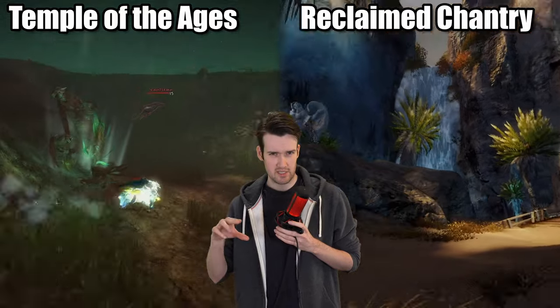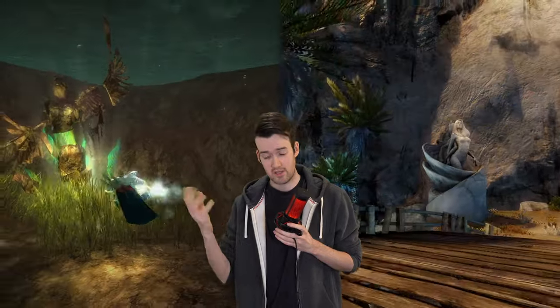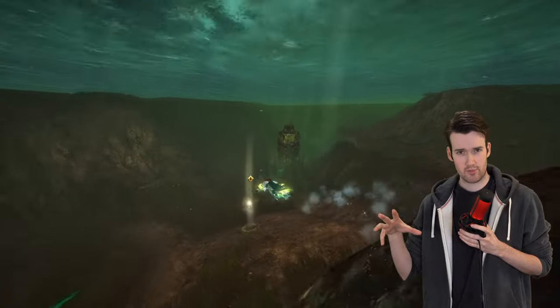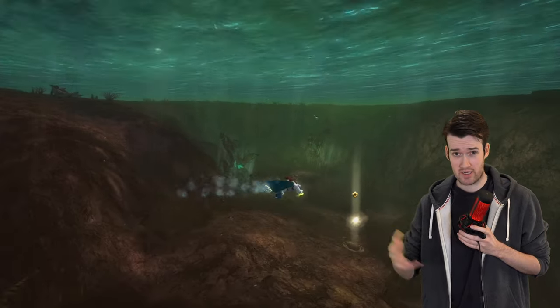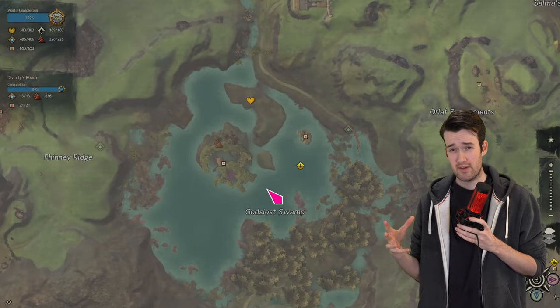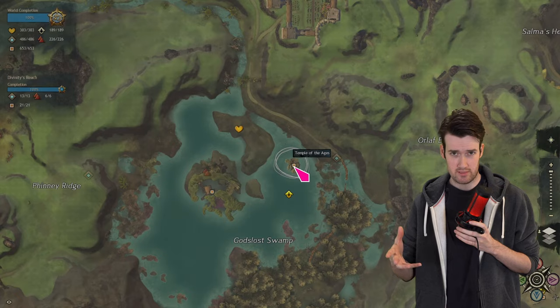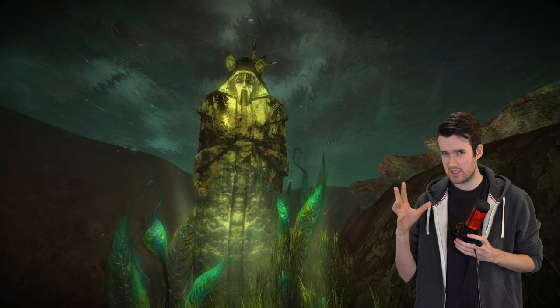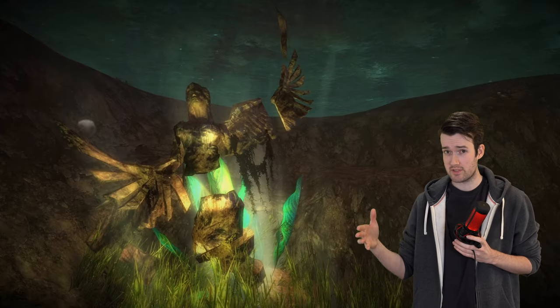The first two are the Temple of the Ages and the Reclaimed Chantry. I'm gonna lump these two together because they're very similar. I've already talked about these in one of my very early videos, but for those who don't know, I'll talk about them again. They both served a similar purpose to a raid lobby — players would gather there to form groups to challenge endgame content. Temple of the Ages can be found over in Queensdale down in the swamp. It's now just a point of interest. You can see a few old statues of the gods, and you might notice they look different from the statues we have today. That's because these are the same old models that they used in Guild Wars 1.